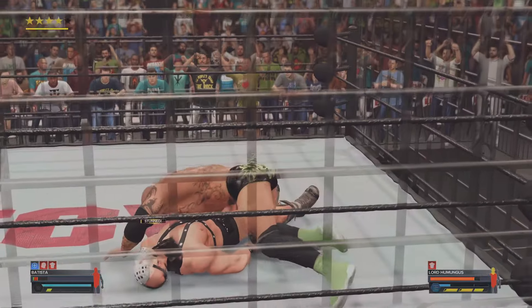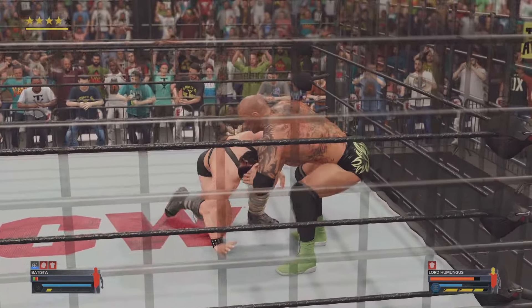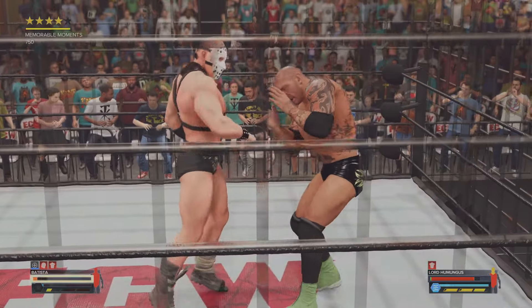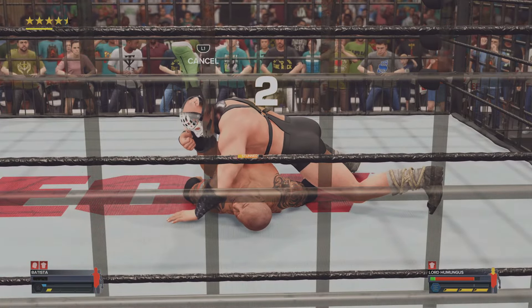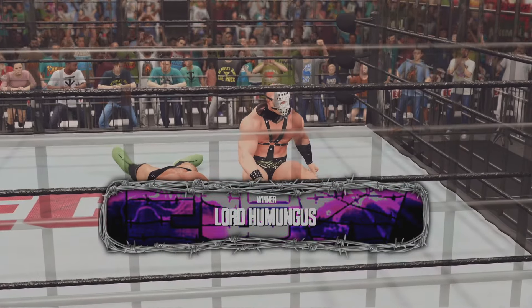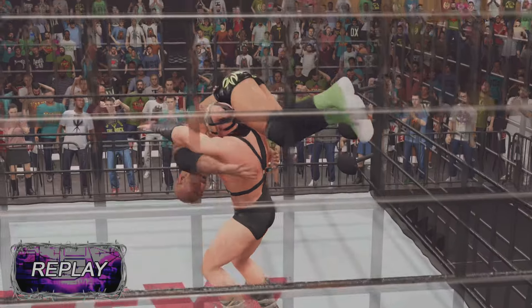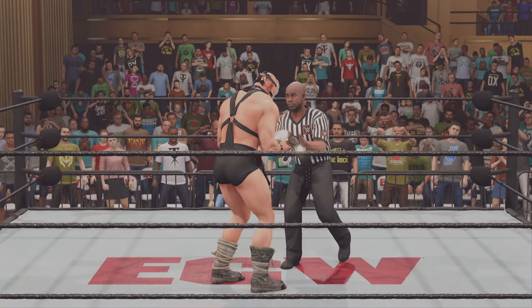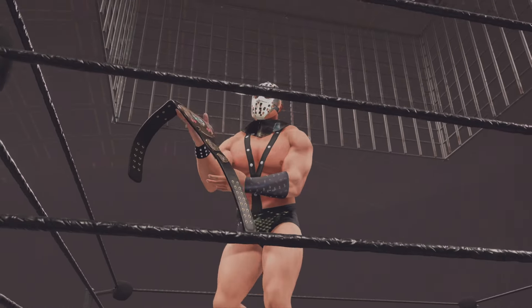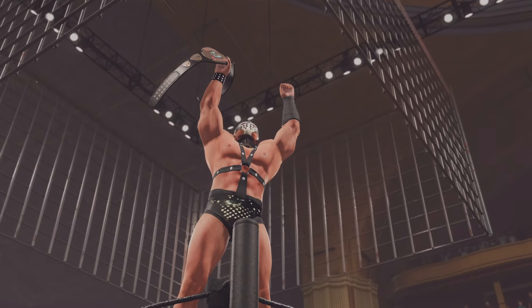Really just laying it in. Here's the pin — title on the line! No! He gets the shoulder up. This is what champions are made of — always finding that deepest ounce of willpower, that final drop of fuel in the reserve. What a power slam! Cover! There's two! The champion retains! Here is your winner, and still the ECW World Television Champion, Lord Hugh Andres. I don't think anybody will question the toughness on display here tonight. Takes a lot of guts to even set foot in the cage.